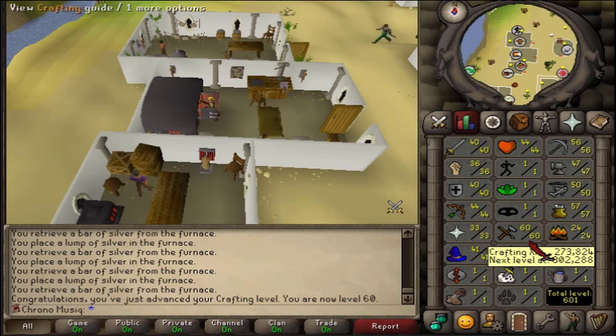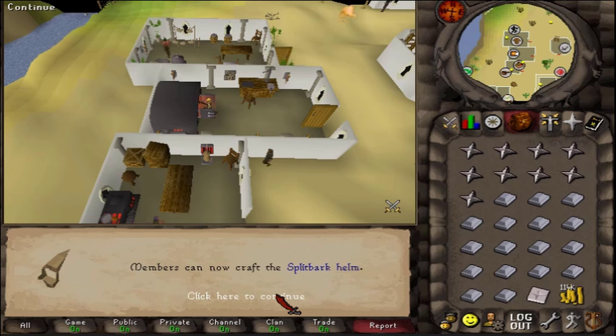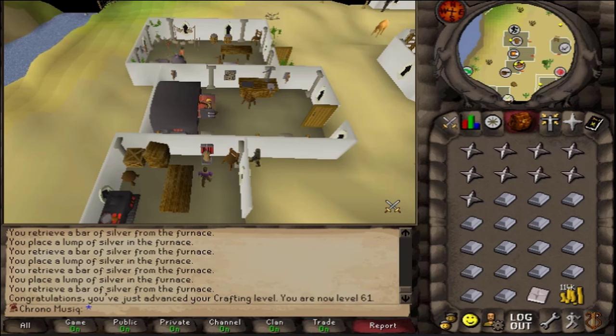601 total. 61 crafting, still going strong. Flick bark helms — not a thing till 2004, I think. I'm gonna quickly add these back to the canvas. Been a good day!